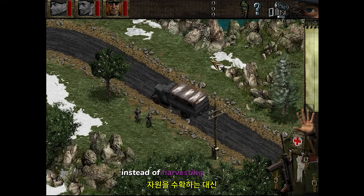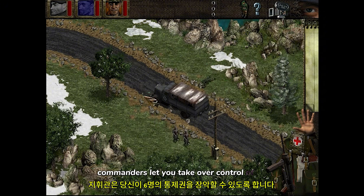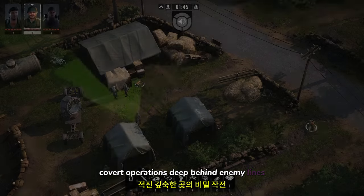Instead of harvesting resources and building infrastructure to produce huge armies, Commandos let you take over control of six elite soldiers with unique abilities which you had to tactically use to succeed in challenging covert op missions deep behind enemy lines.